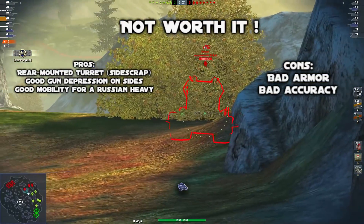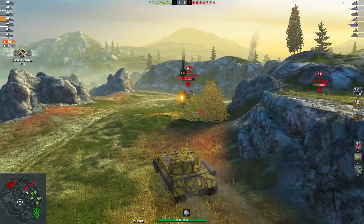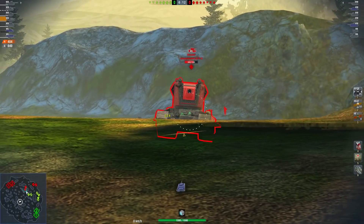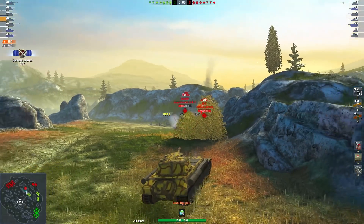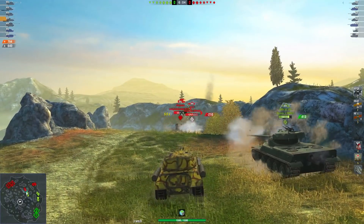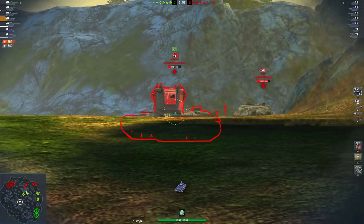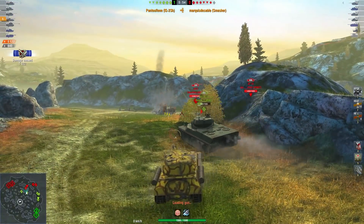But what is the difference between this tank and the other Tier VIII Russians? Because they all look the same. Here, you have a turret mounted on the rear, which means this tank is good at sidescraping. Concerning the gun depression, I feel like on the side of the tank you still have a good gun depression — as you can see right here, I'm using it to kill the Smasher.